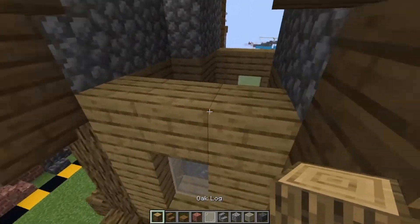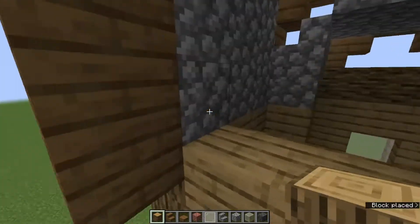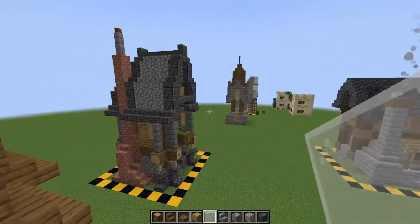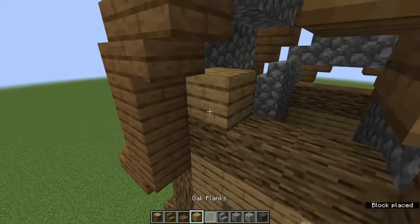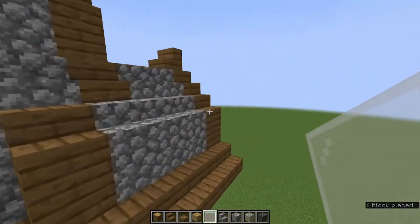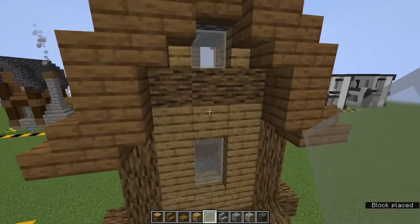Grab our oak logs again and place them along the top of these planks — one, two, three, and same on this side, one, two, three. Grab our windows again and our oak planks: add one, two, one there, and one, two with some glass panes there. Do the same here but it's just the one, two planks and a pane there.